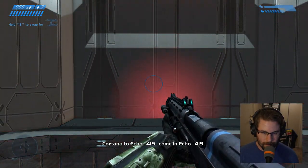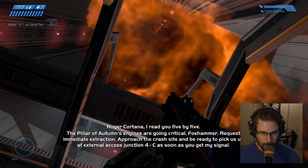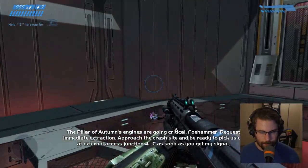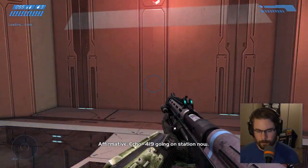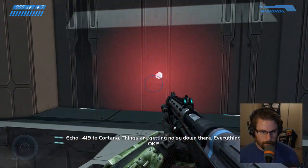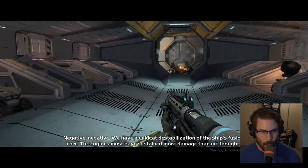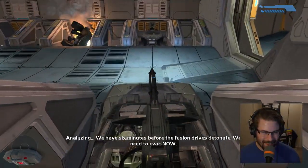Cortana to Echo 419, come in. Roger, Cortana — reaching 555. The Pillar of Autumn's engines are going critical, Foe Hammer. Request immediate extraction — approach the crash site and be ready to pick us up at external access junction 4C. Affirmative, Echo 419 going on stage. Things are getting noisy down there — everything okay? Negative — we have a wildcat destabilization of the ship's fuel. The engines must have taken more damage. We have six minutes before the fusion drive detonates — we need to evac now. Activating final countdown.